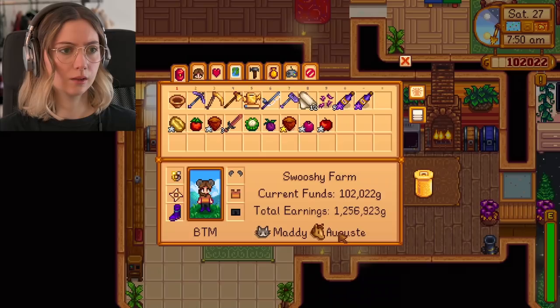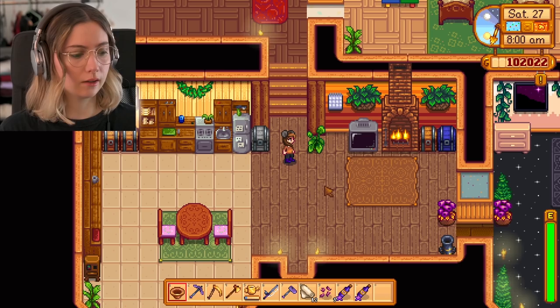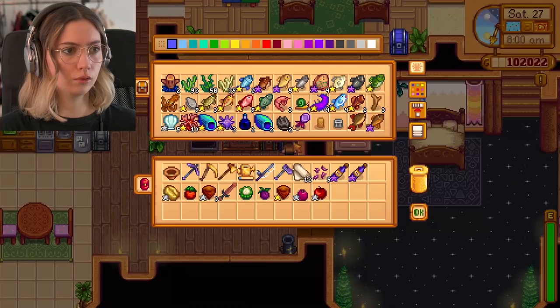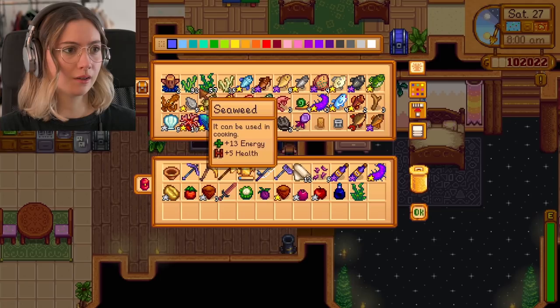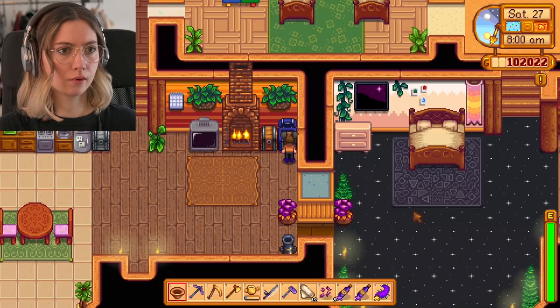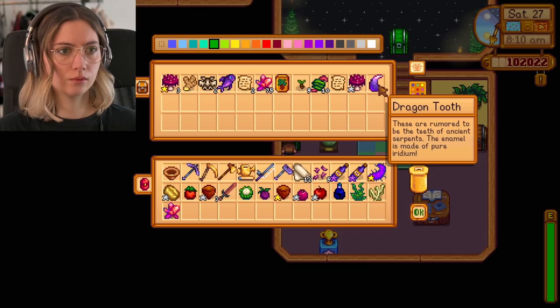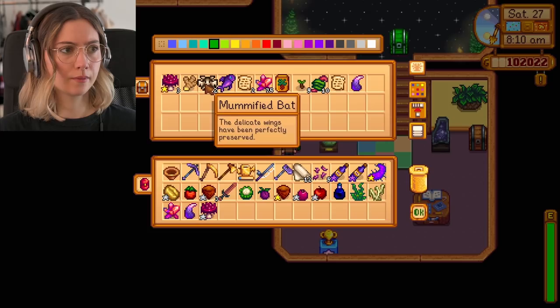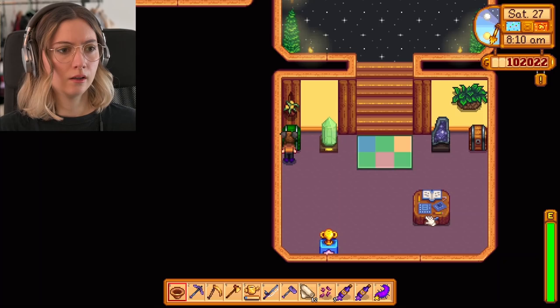I'm just thinking what I could be using to make clothing — you have to mix basically a cloth with any item and then you get a specific kind of clothing. I'm not sure what I'm going to use; I'll take some weird stuff and we'll see. Maybe something from Ginger Island — which ones are more different? Dragon tooth — who knows? And I have a couple of seeds I haven't put in water yet.